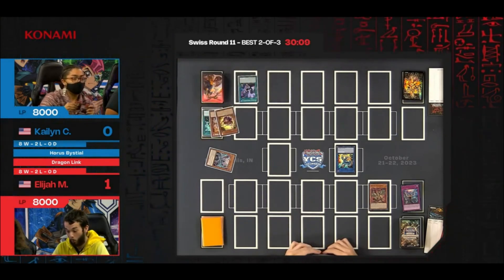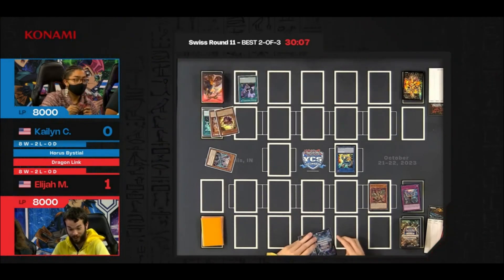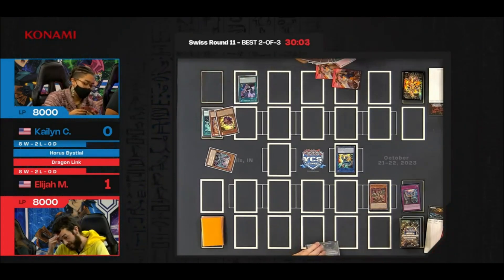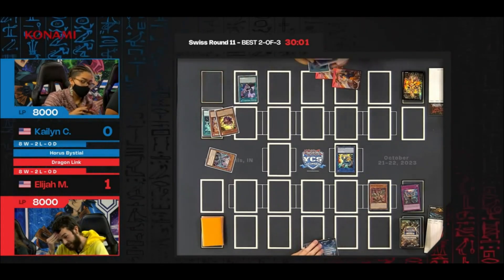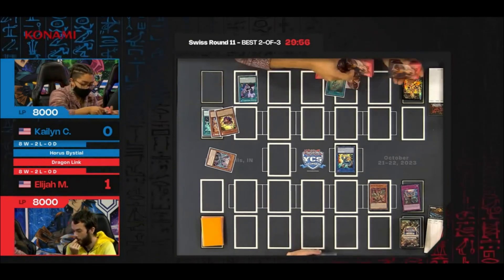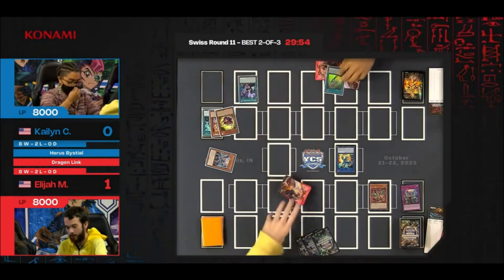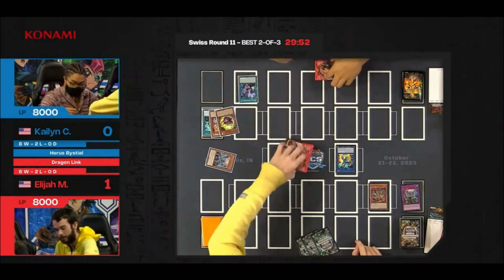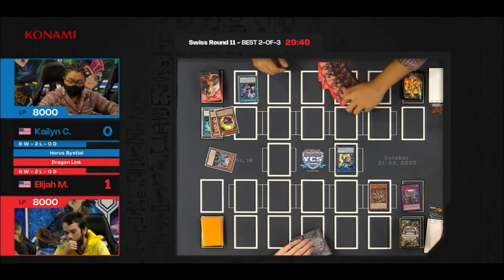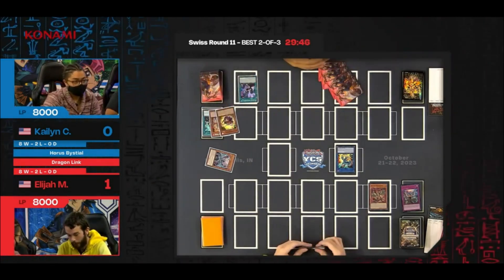Here we go — we both get to see a brand new Horus card from Age of Overlord. And Vision Resonator, discarding a card from the structure deck Crimson King, will activate because it's been sent to the graveyard. We'll be able to see both these strategies and exactly what Kaylin's been doing all weekend. Maybe this is the perfect synergy the deck is looking for — maybe the dragon cards don't get you there, but the Horus card is going to take you all the way.